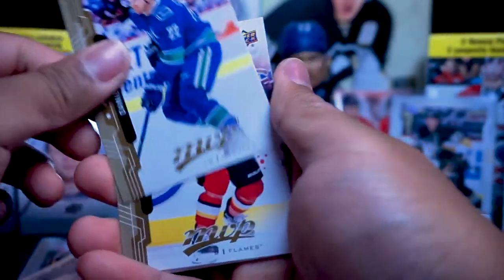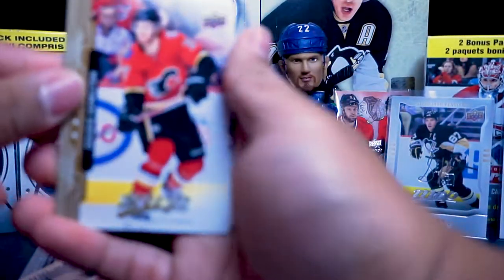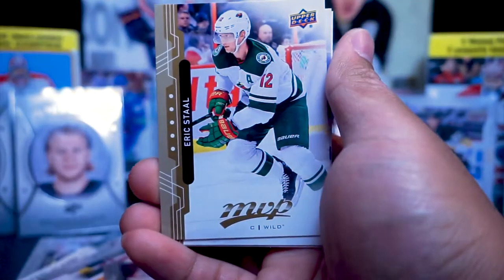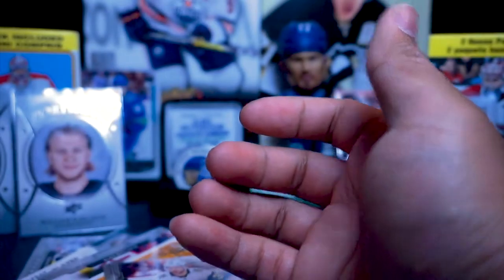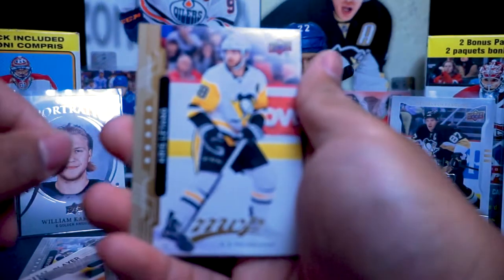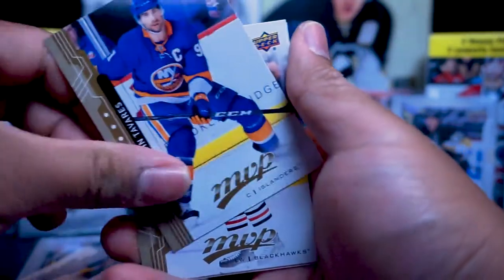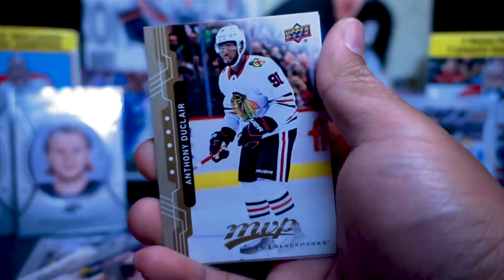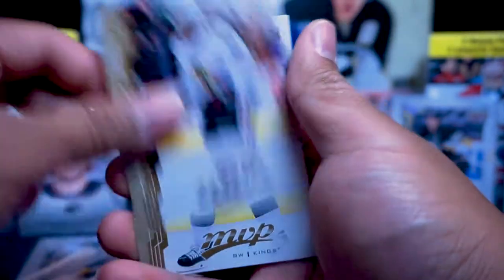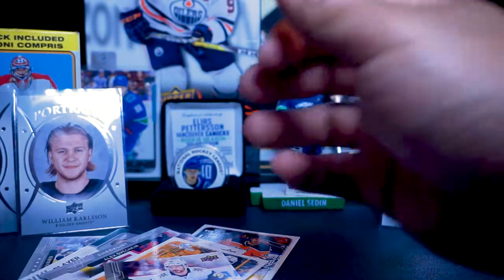Daniel Sedin — matches the Daniel bobblehead back there, awesome! Dougie Hamilton, Eric Stahl, Milan Lucic, Cam Atkinson, Chris Letang, Taylor Hall, John Tavares — old school, not in the Leafs uniform. Anthony DeClaire, Dustin Brown — a pile of cards here.